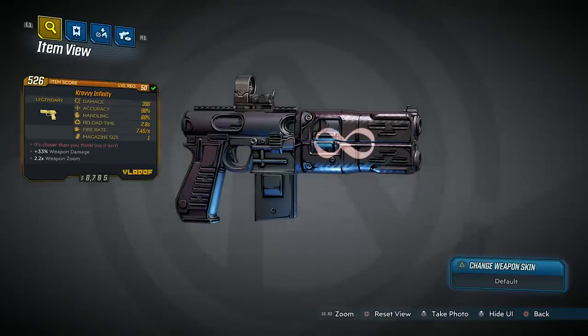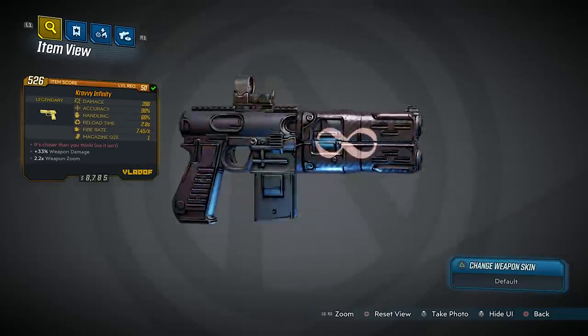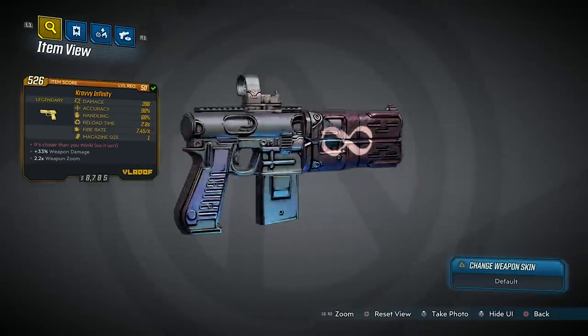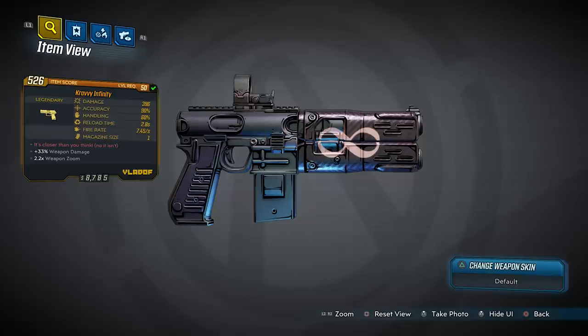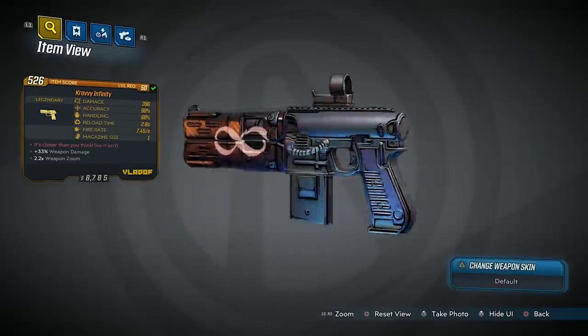The red text says "it's closer than you think" — which is identical to the red text for this gun in Borderlands 2. Weapon damage is 33% and it has a 2.2 times weapon zoom. The red text on this gun is a reference to Stephen King's short story "The Jaunt," just like it was in Borderlands 2.